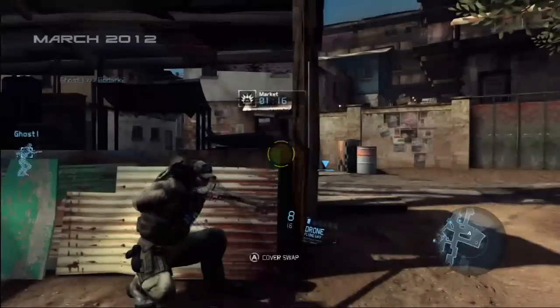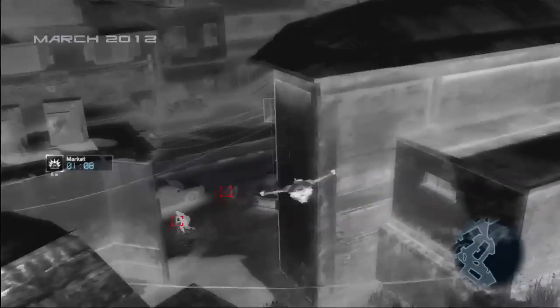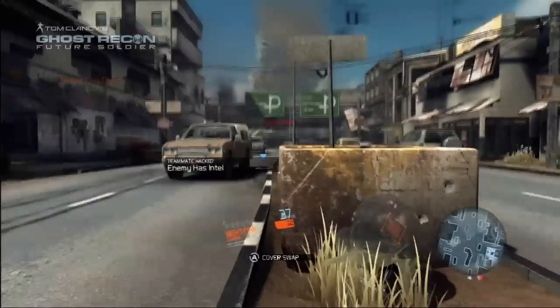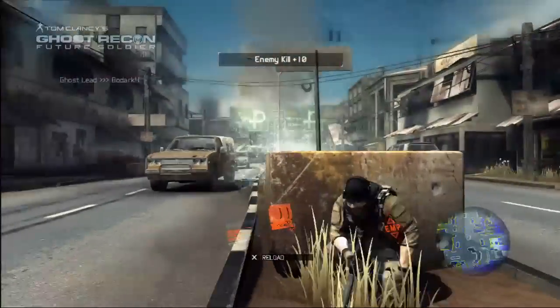The drone is one of over 13 pieces of equipment providing access to our Intel loop. Having intel allows you to know your enemy's position. In our play tests, we've seen a single player with intel take out entire squads. Each role provides unique equipment to access intel. In addition, there's also equipment available to allow players to counter the intel loop and outsmart their enemy.